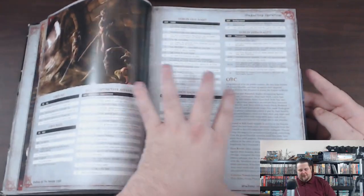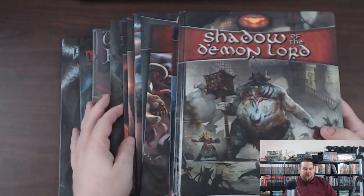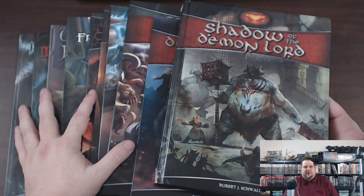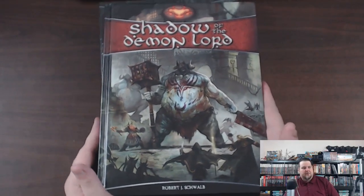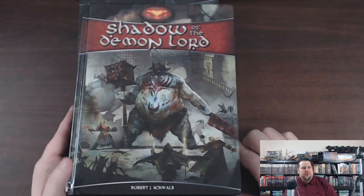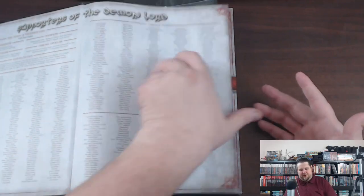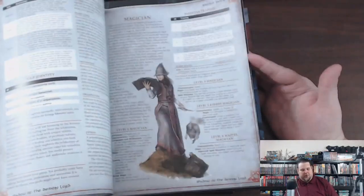For Christmas I got a gift card for eBay from my mother, and I found this entire lot for about $75 — 13 books, with $5 media shipping, so under $80 total. I wasn't planning on getting back into Shadow of the Demon Lord since I'm already playing Starfinder, Pathfinder 2, D&D 5e, Basic D&D, and Fourth Edition. But when I saw that deal for $75, I put in the minimum bid and actually won it — I didn't think I was going to.